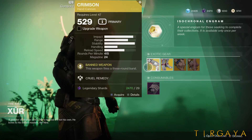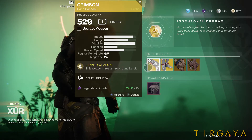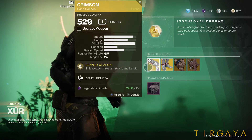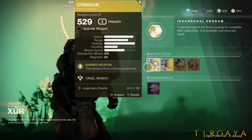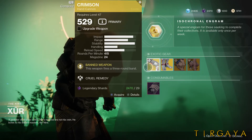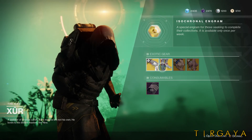The weapon of the week is Crimson. This is a hand cannon that heals you when you kill things. If you don't have it, pick it up. If you need a boost in your primary slot, pick it up.